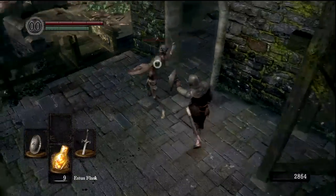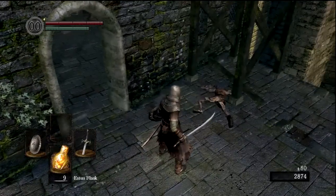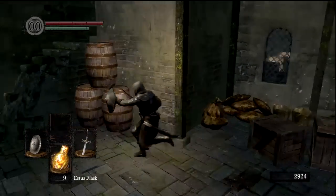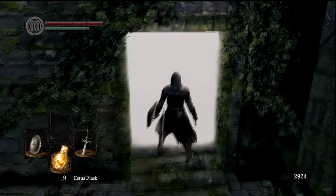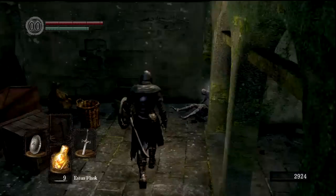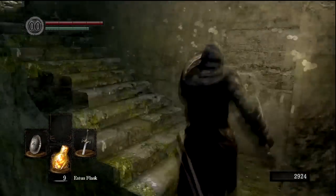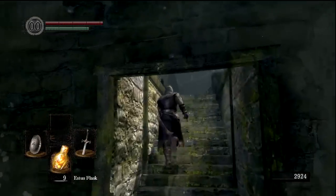Enemies always spawn in exactly the same positions, which might seem like it makes the game too easy — bite your tongue until you see some of the stuff that this throws at us. This is not a blind let's play in the strictest sense, but I don't remember where most things are in this game. Particularly as we get into the later levels, where I basically just ran through with my tail between my legs — 'oh shit, oh shit, oh shit.'